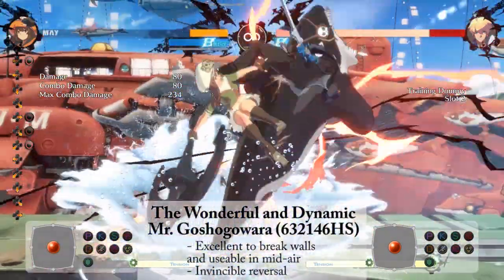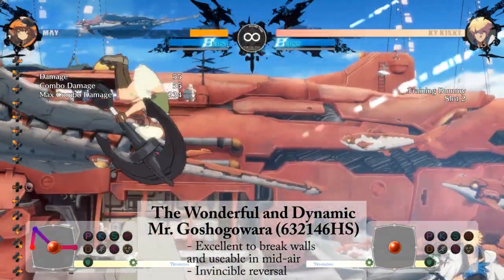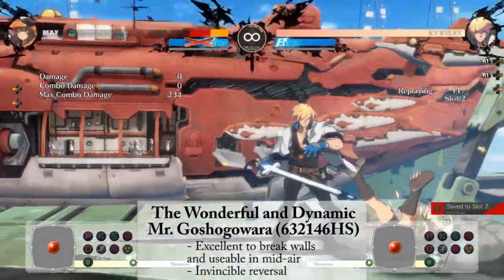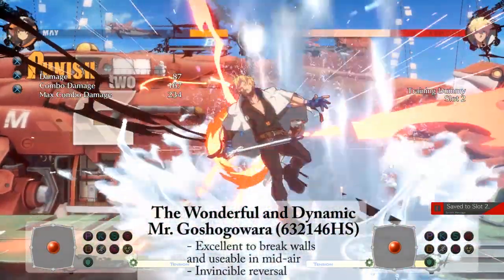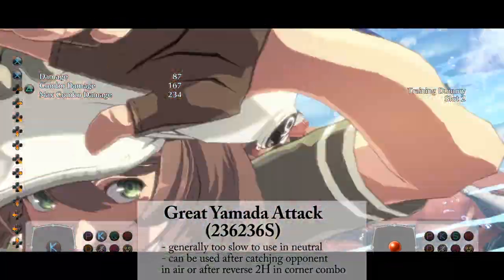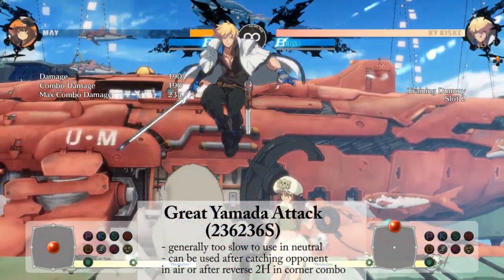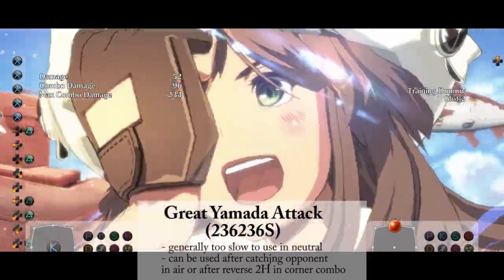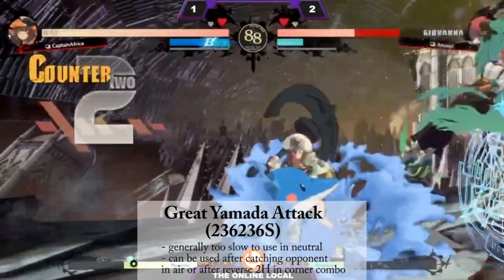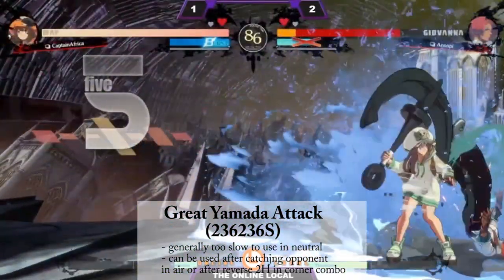Finally, we have Mei's two overdrives. Mr. Goshugowara is inputted by doing a half circle back, then forward, heavy slash. It's a fast, effective way to break the wall in combos and also serves as a good reversal option. Great Yamada Attack is inputted by doing two quarter circle forwards, then S. It's mostly only useful in combos, but if you get a counter hit 2H, you can input it and watch your opponent's life bar explode.